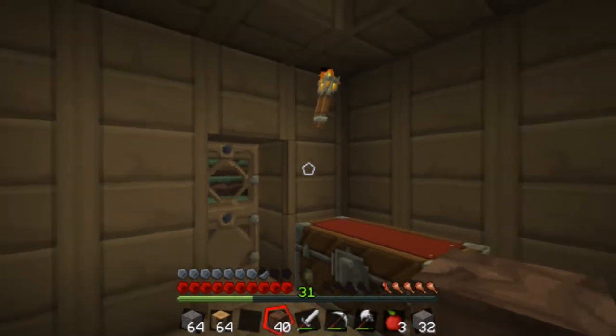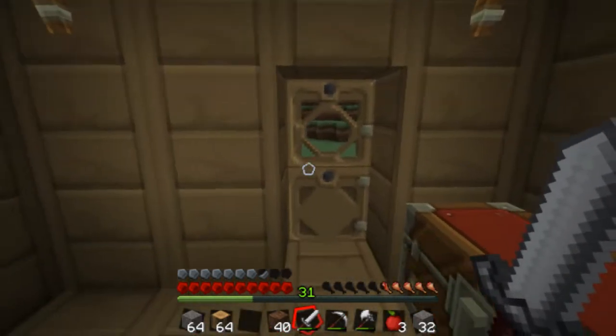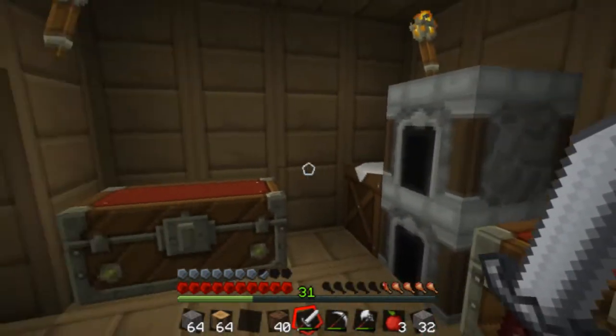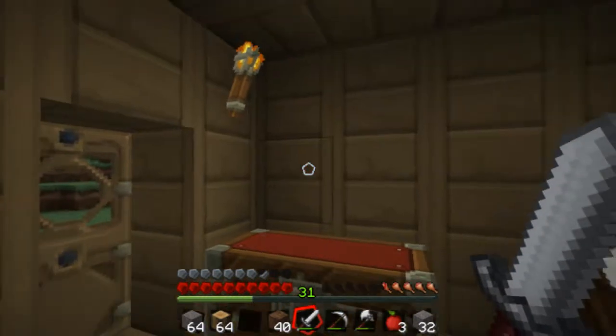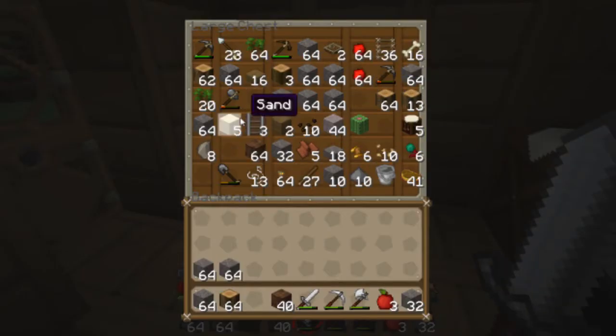What's up guys, Pixel Spaz here and welcome back to episode three of Pick and Play — the series where you get to suggest what I build and I build it in this let's play world. Off camera I've done a fair bit — I've gotten a lot of diamonds, some emeralds (I thought they'd be more rare), a shitload of iron, and I went logging as well. You can see all this cobblestone in here.